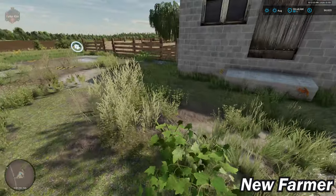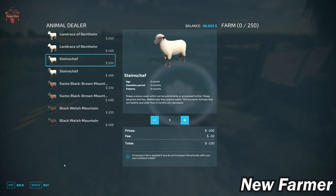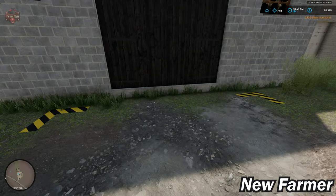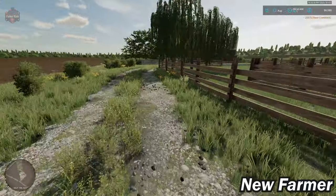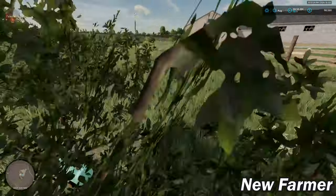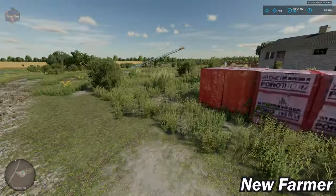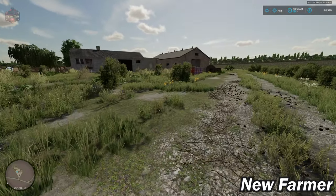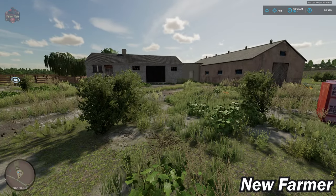We have our sheep barn with a delivery point for sheep — a total of 250 sheep available here. We have our wool spawn point, and coming around, we have our water trough and food trough. There are some deco elements at the sheep area that are permanently part of the map. Again, all we can sell is the sheep building itself.